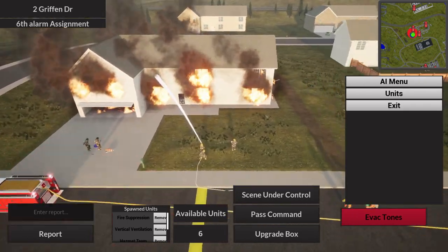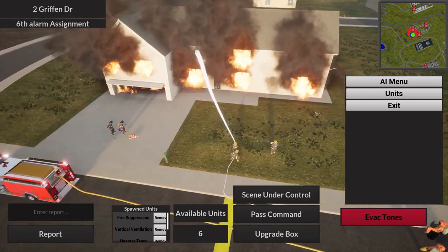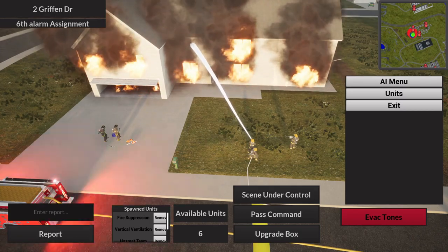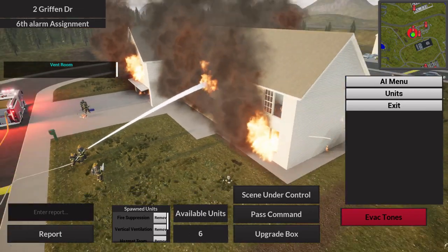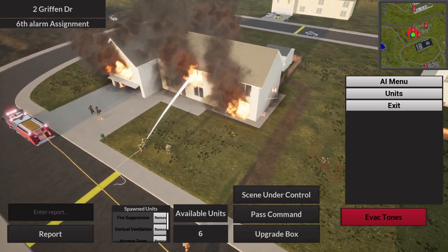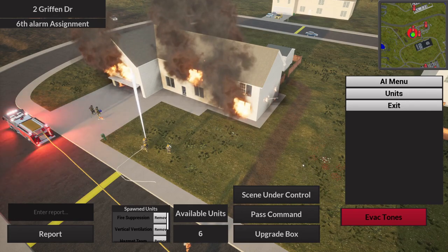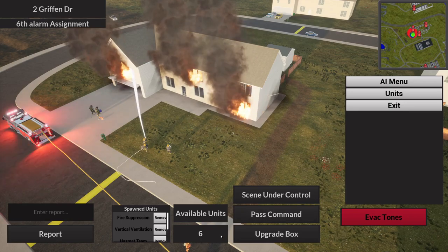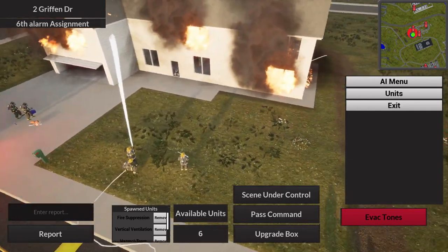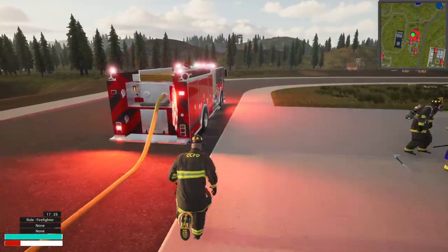In the future, your AI units can go down. If you have a mayday and no RIT team established, you'll permanently lose that person. Even with a RIT team it's not 100% — there's always a chance you lose people. When you lose them, you permanently lose that unit slot for that particular call. So if you're on a six-alarm with 12 units and lose one, you'll have a max of 11 for the rest of that call.